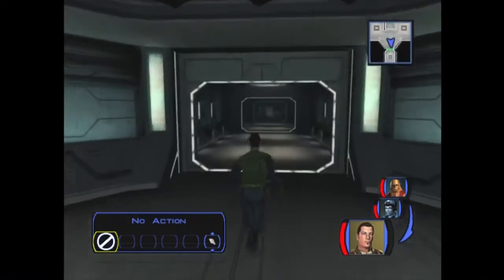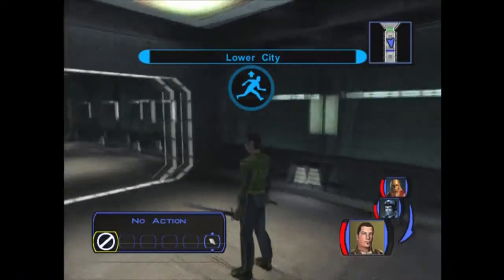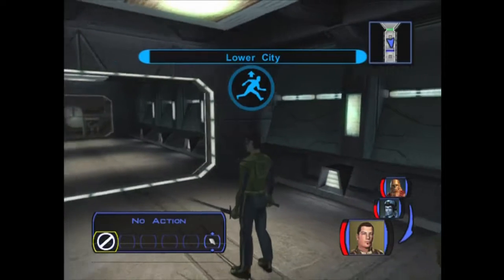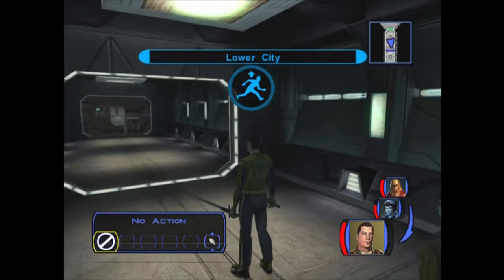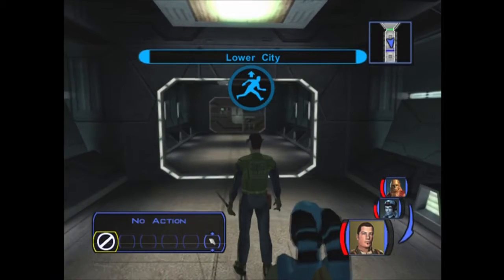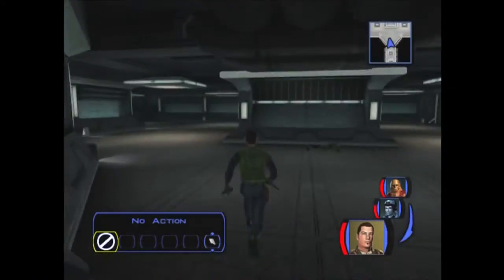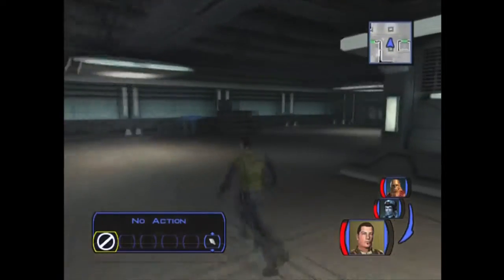Anyway, we killed a couple of those and got some energy shields and credits. I pulled one droid and somehow completely avoided the other droid. Not too hard - I did take a couple points of damage, but not much I could have done. We've got the armory here, so let's get Mission to open the door for us with her security skill. We still need that swoop accelerator, so let's keep going on.